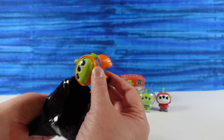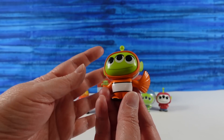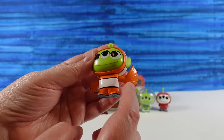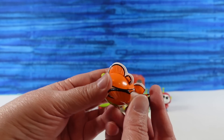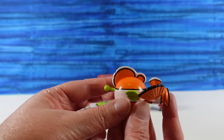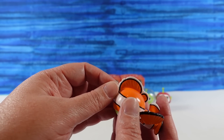Next up — it's Nemo! Nemo's a one in 24. Nice — another chase figure. So Nemo has the one big fin and one little fin. I really like the colors. From this it just looks like, well, hide the antenna and you have a clownfish.